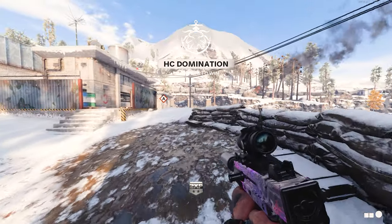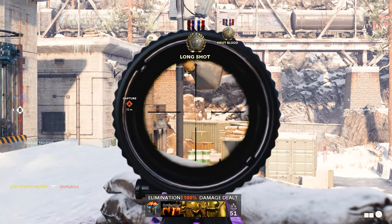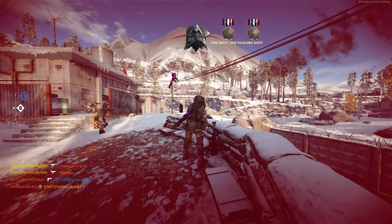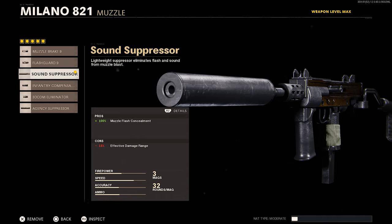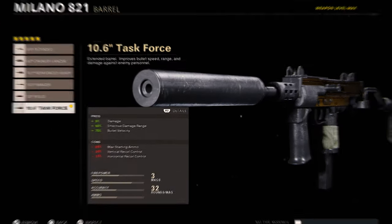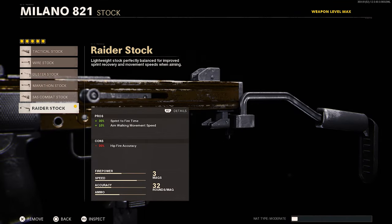Before we go into the actual camo challenges, here are the attachments I used. Since I had my weapon level maxed from zombies before I even started playing multiplayer, I had everything unlocked and could use whatever I wanted. On my muzzle, I ran the suppressor for extra stealth so I don't show up on enemy UAVs. For the barrel, I run the 10.6 inch task force barrel, which increases range and is better for accuracy.